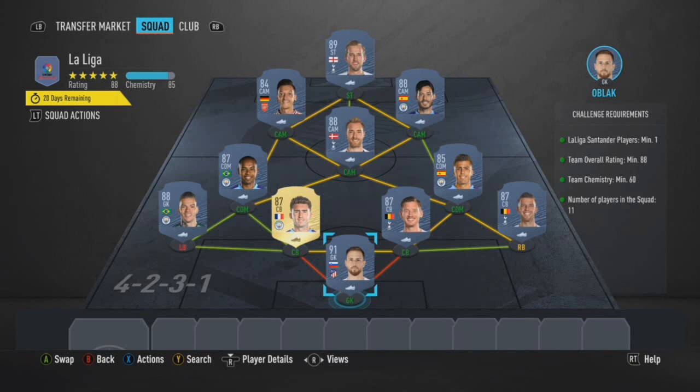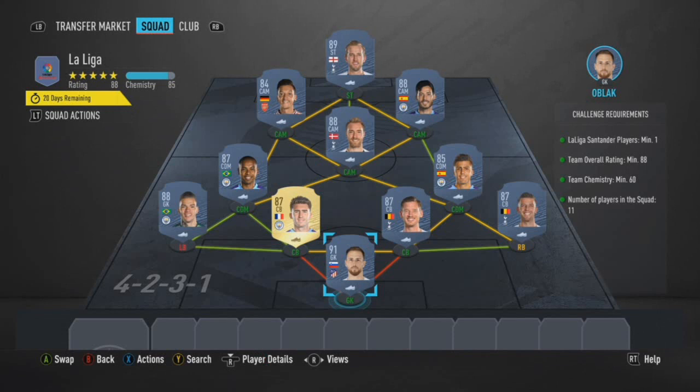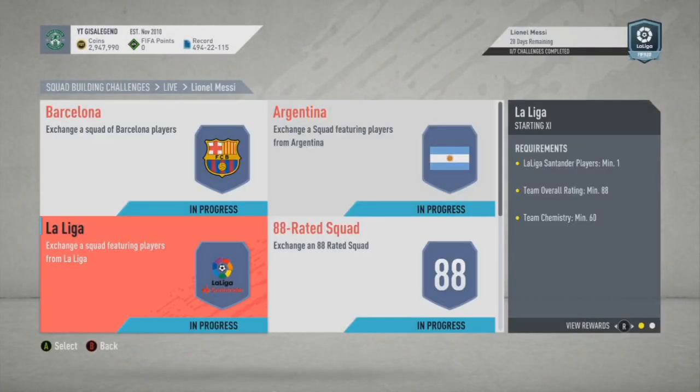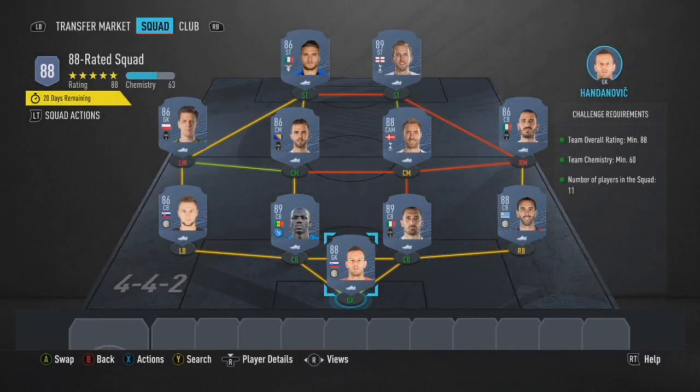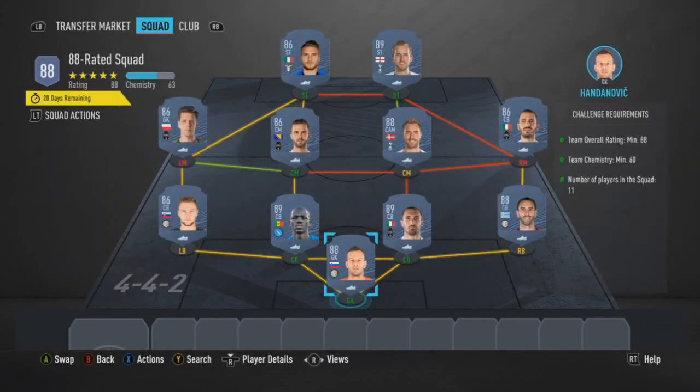Starting to get into the more crazy routes — an 88-rated squad for La Liga. Argentina is just over 200k, La Liga is 275k at the moment. This is Oblak as our La Liga player; expect him and Modric to be very very common. We've gone with Vertonghen, Alderweireld, Laporte, Ederson, Fernandinho, Ozil, Eriksen, David Silva and Kane. There's so much flexibility. Also factor in the Team of the Group Stage cards and UCL base cards where possible. La Liga gets you a 45k pack, which is pretty paltry for an 88-rated squad.